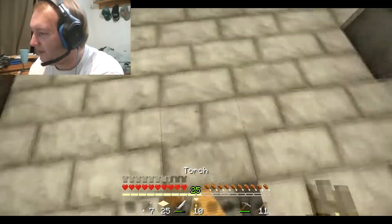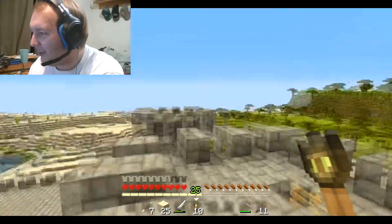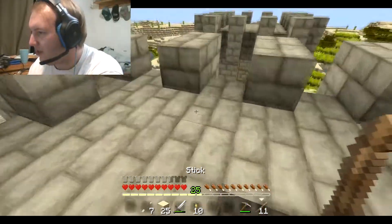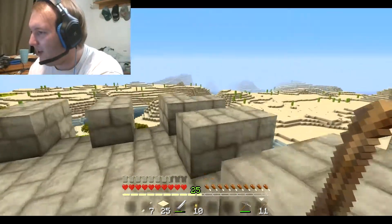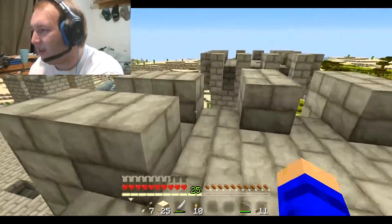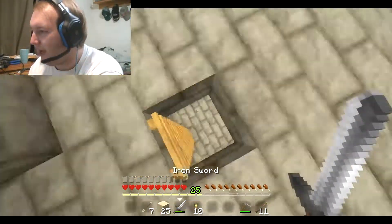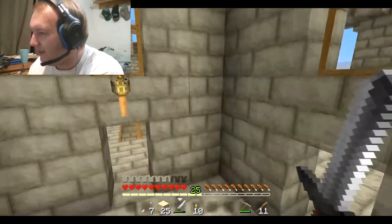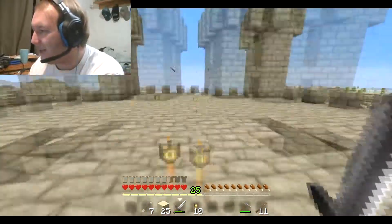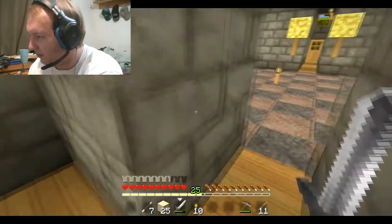Got desert as far as the eye can see, and savannah, and more desert. We actually went and explored the river and it just abruptly ends at both sides. If you go farther in that direction, you eventually run into a desert temple, which I actually raided. We got a little glass ceiling here - cool interior design. Obviously we've been to the Nether because glowstone.